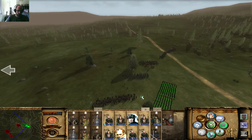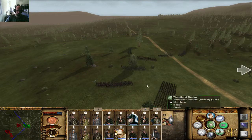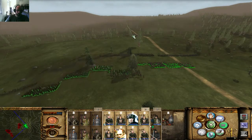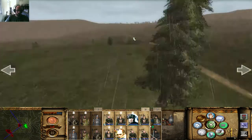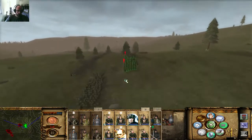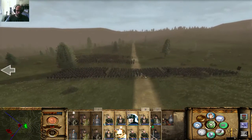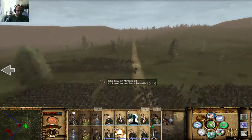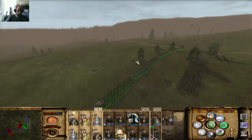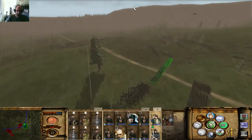I could have shield wall formations, but that's not what I want — I want to move as close as possible to him. It's raining now — I hate that it's raining because my archers can't do too much with rain. I really think he's going to push forward, so I'm going to establish a different line there.